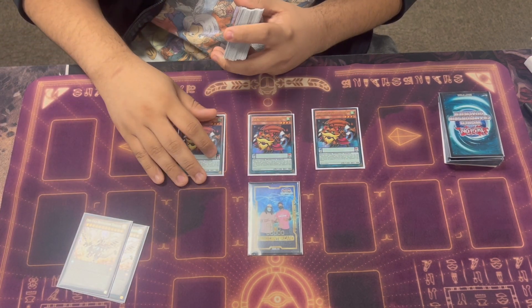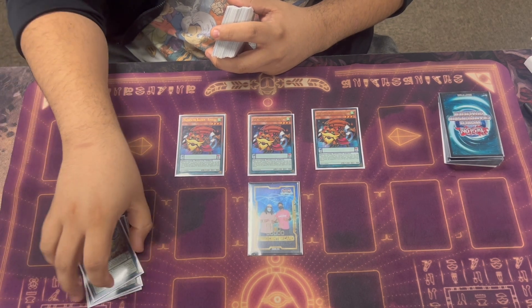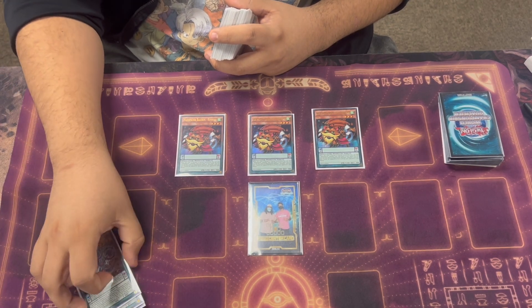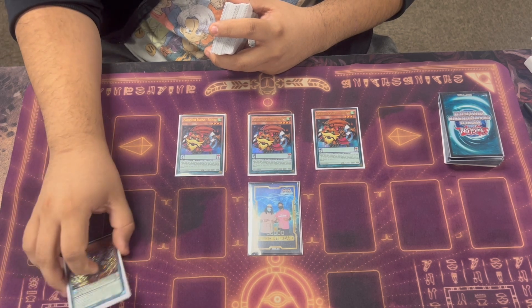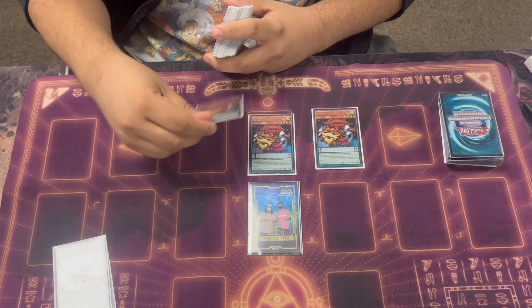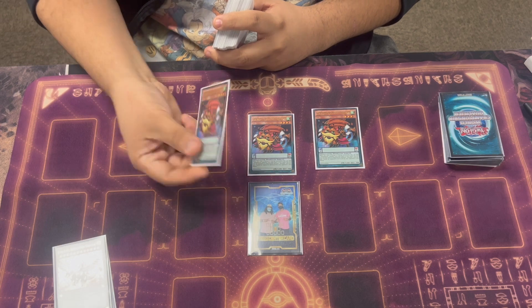Triple Bunbuku — this searches you Majesty, which is like your best Draco Slayer in the deck. It's insane. Can't be targeted, so they can't Imperm it, they can't Selene it, they can't destroy it. So it's pretty good. Also it's another high scale.